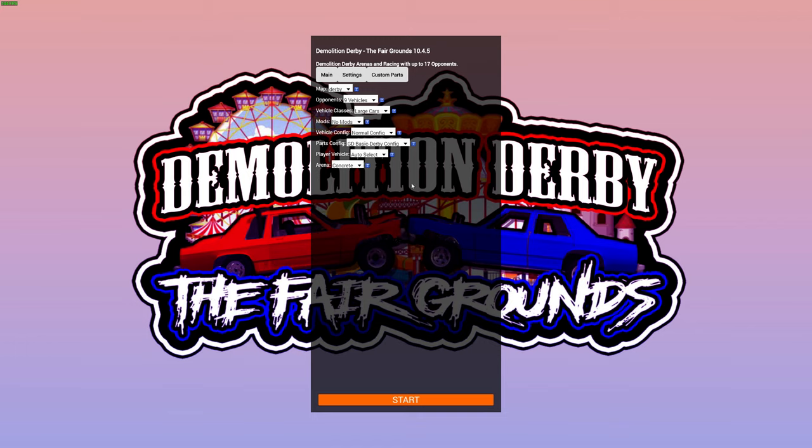Once you load up into the scenario, you'll be greeted with options to change the map, the vehicles, what class, all that good stuff. I'm going to select the RTP mod, normal config, and go limited. I went ahead and customized the vehicle and saved it. You can also go into the settings and mess with these — fires and fuel leaks were turned off by default, so I turned those on and set the damage threshold to 80.